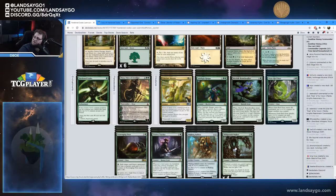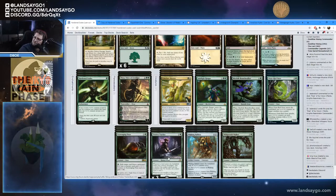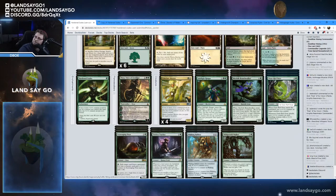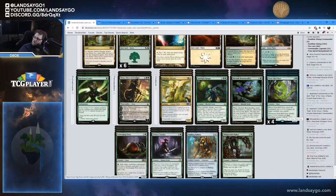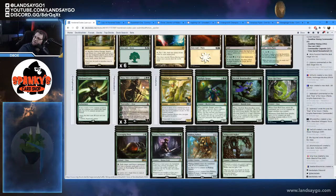He's running an explore package: four Wild Growth Walkers, four Jadelight Rangers, four Merfolk Branchwalkers. For some life gain and counter support he's running Scavenging Ooze, three Tireless Trackers for card draw, and four Oran-Rief Ooze from Zendikar Rising. Oran-Rief Ooze is a 2/2 for two and a green — when it enters the battlefield it puts a +1/+1 counter on a target creature you control, and whenever it attacks it puts a +1/+1 counter on each attacking creature that already has a +1/+1 counter. Things can get out of hand really fast.